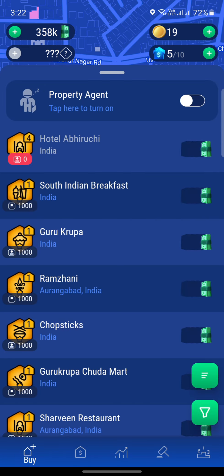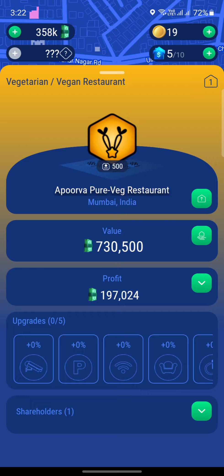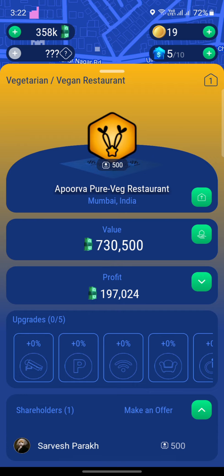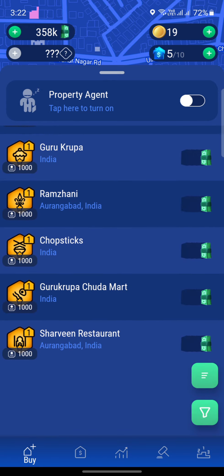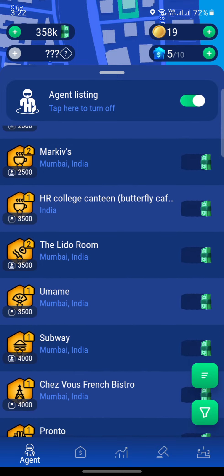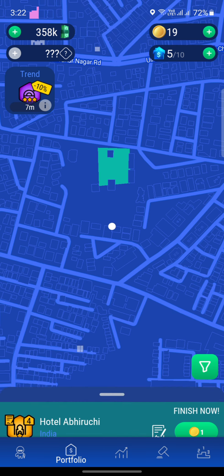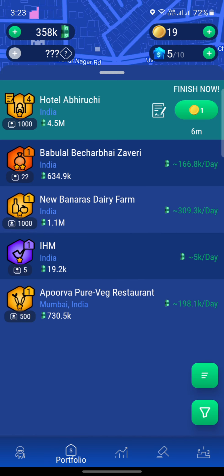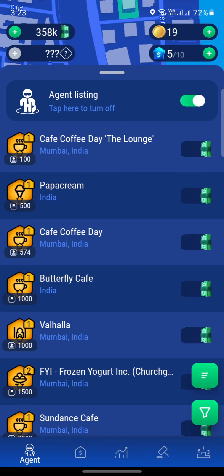Let's see if there's another property that we need to buy. This is a Purva Pure Veg restaurant and I hold about 500 shares of this property — we can buy another 500 shares to own it completely. But I don't think I'm seeing that property here even with my agent turned on, because I had recently moved my agent from one location to another a couple of times, and that's why this property is no longer available at my current location.